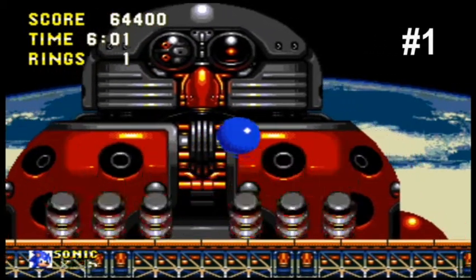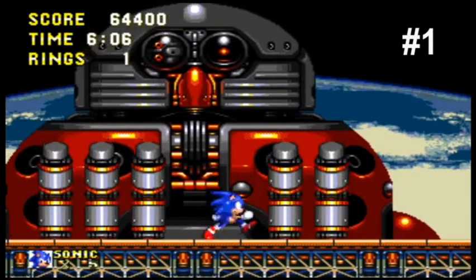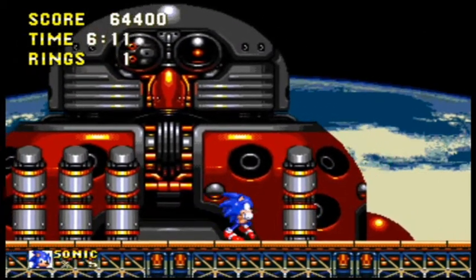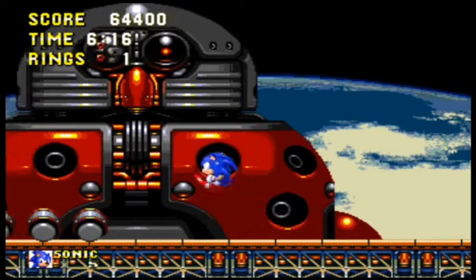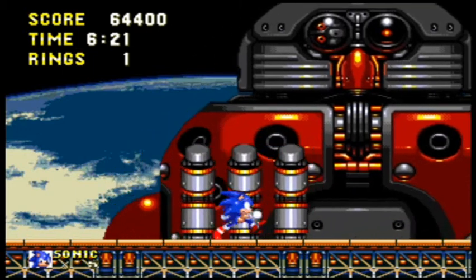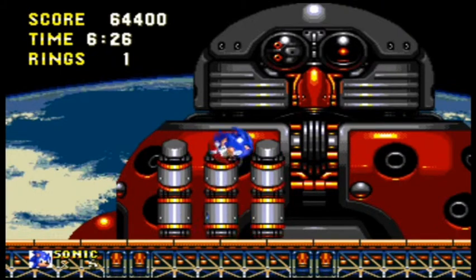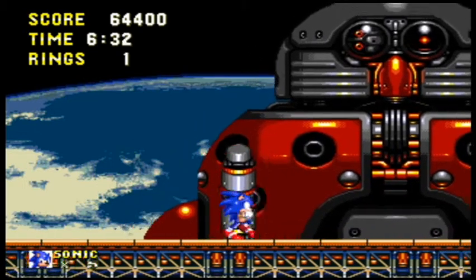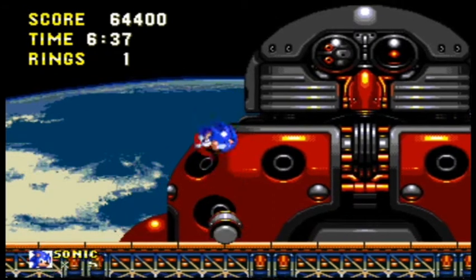Coming in at number 1 is the final bosses. I think the final bosses will always get put at number 1, only if the other bosses are not so well put together. Like Sonic the Hedgehog 1, the final boss was number 2, and the first level boss with the ball and chain was number 1 — because Dr. Robotnik is chained to failure. That symbolizes his future and all his failures.